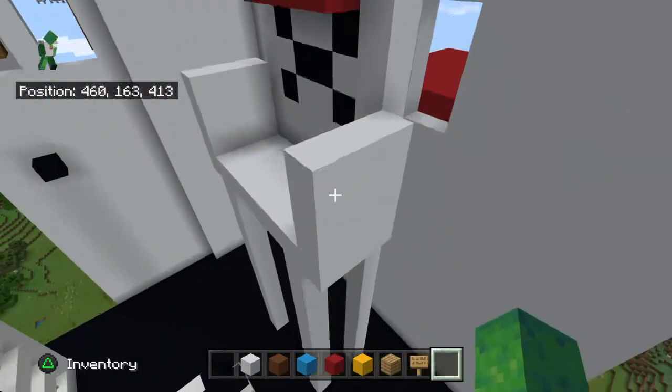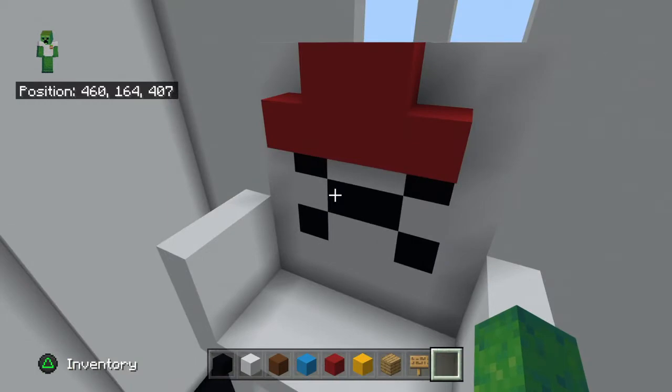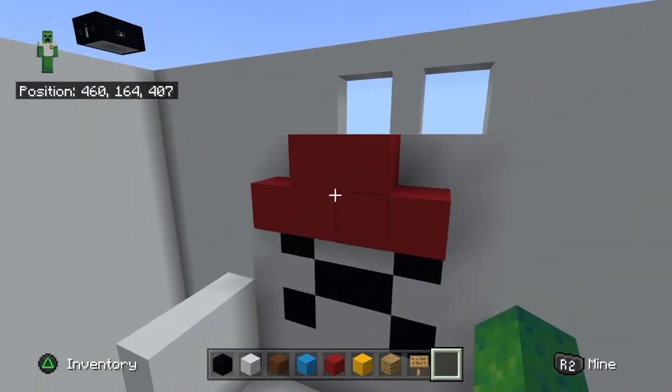If I tried to build stairs it would literally be right over the controller and stuff, and that wouldn't make sense. I tried to make a gaming chair with a soft cushiony thing.